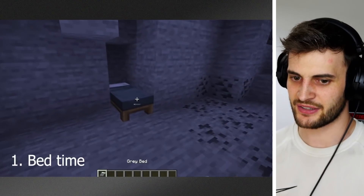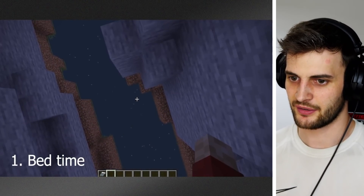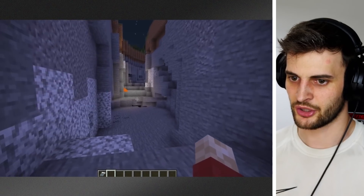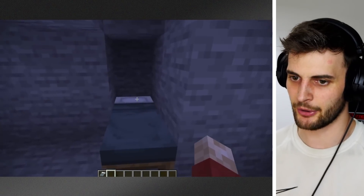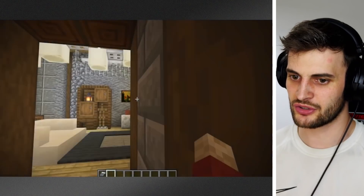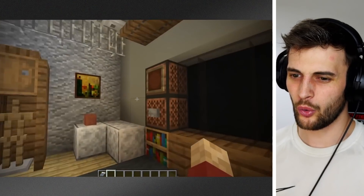This one is with a bed. Looks very interesting. And of course you need it to be night time, which is kind of the only downside to this hidden house. So to get into your base, you need it to be night time. You get into the bed, and then when you leave the bed, you end up in your hidden base.